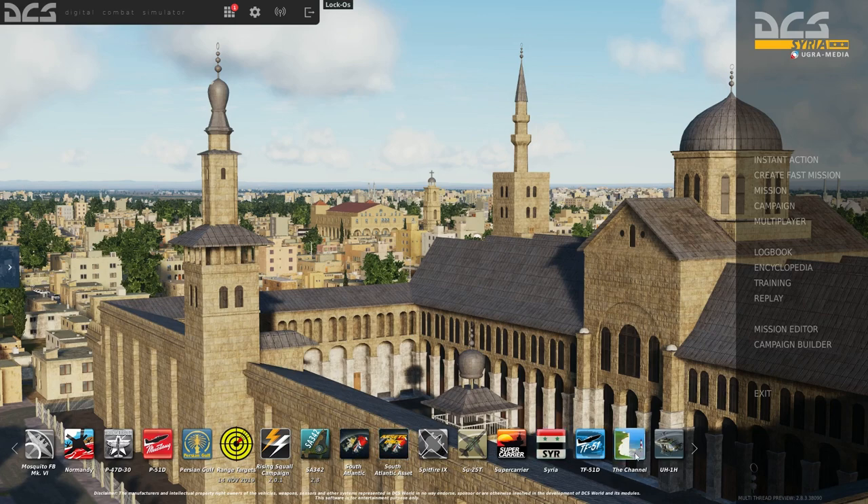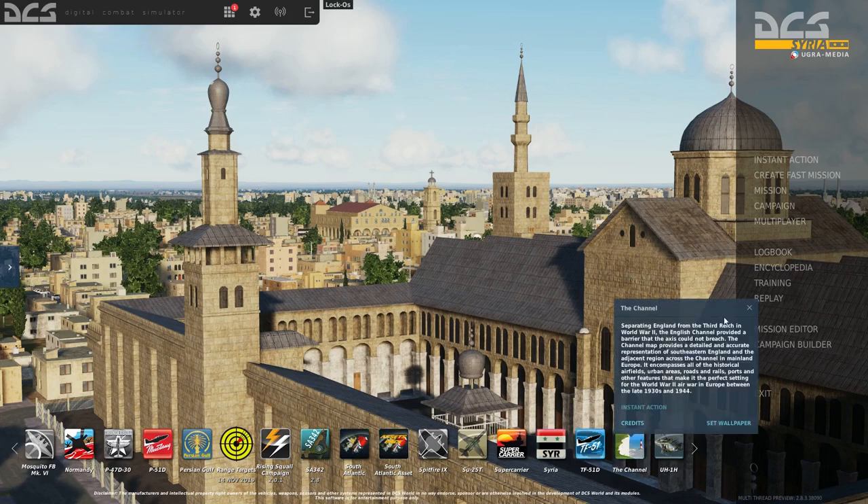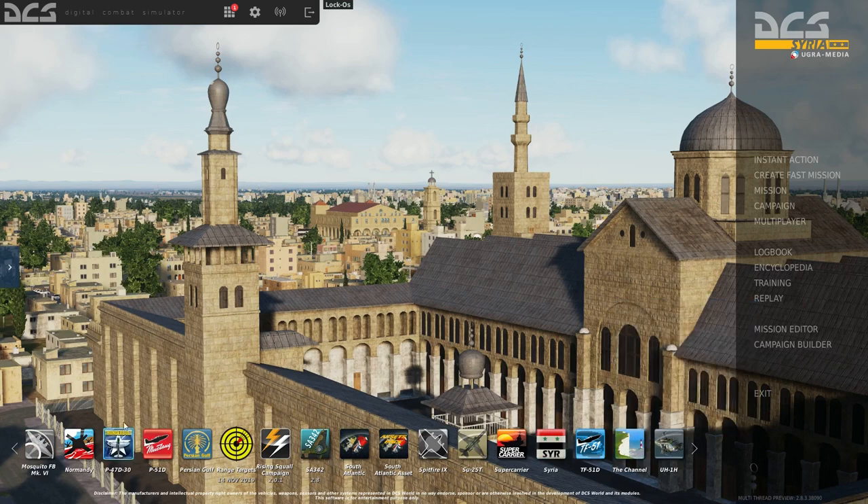Of the maps in-game, Channel and Normandy are World War II era maps, and oddly they both cover basically the same area of the world — Southeast England and Northern Europe, covering France, Belgium, the Netherlands, and that region. You could theoretically fly F-86 Sabres around as a post-war free flight, but they're not really meant for that — they're primarily World War II maps.